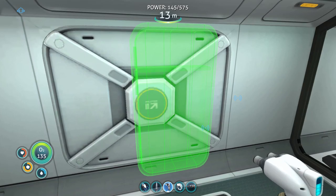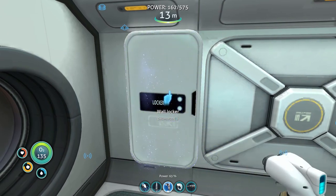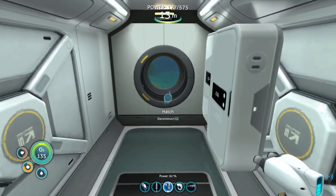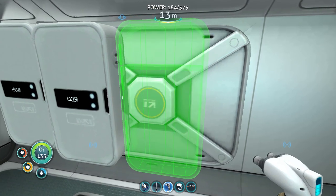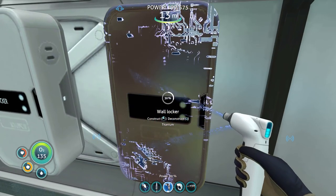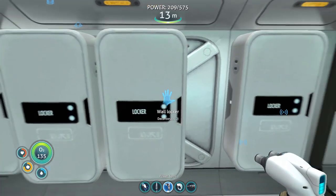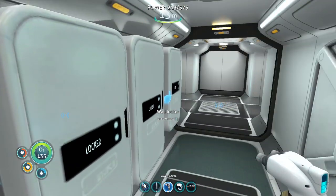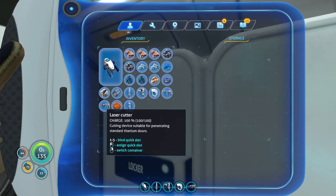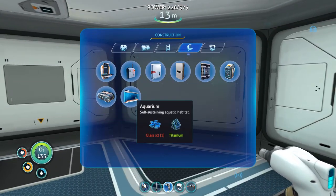Wall storage! We're going to put a lot of wall storage in here. Let's start with this wall locker and a second one. They'll kind of stick out a little bit because of the reinforcement on the hull, but I think that's going to be okay. The basic idea is I need as much storage space as I can possibly get. It's not beautiful — these are not lined up well — but it's nice just to have a little bit of storage right when I come in.